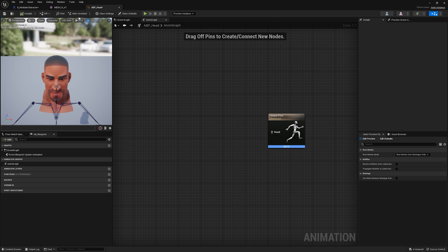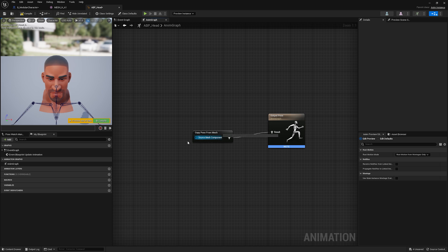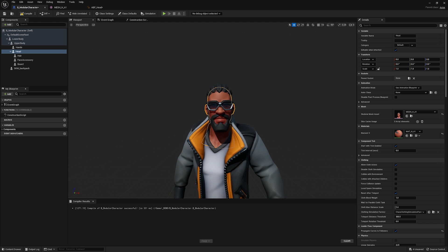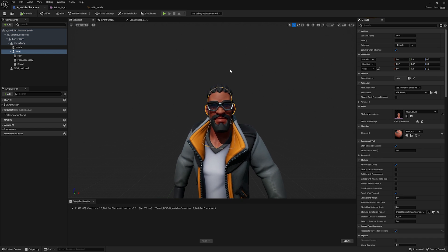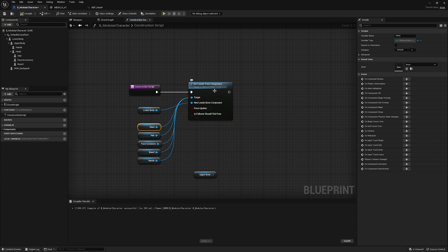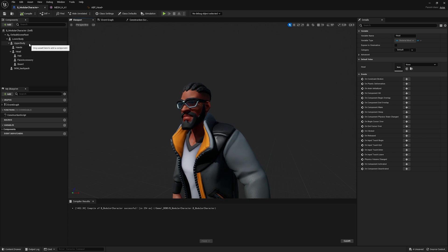Let's see what that looks like in practice. I've already created an animation blueprint — we're treating the head as if it has its own skeleton. I'll create a Copy Pose From Mesh node, enable Use Attached Parents, compile, and assign this animation blueprint to the head. But nothing happens yet because the head is still following the leader pose. I'll disconnect it from the leader pose and compile again — now everything seems to be working as expected.